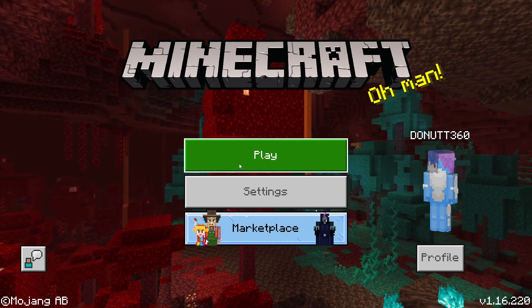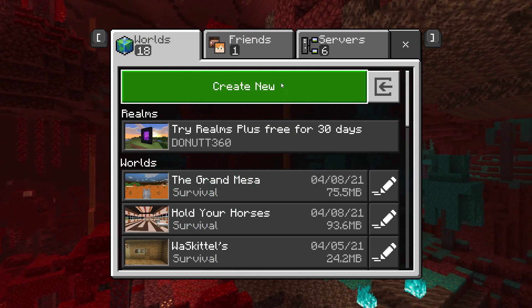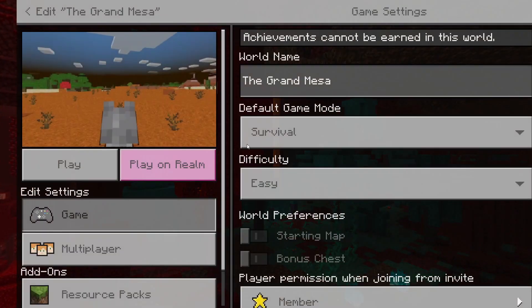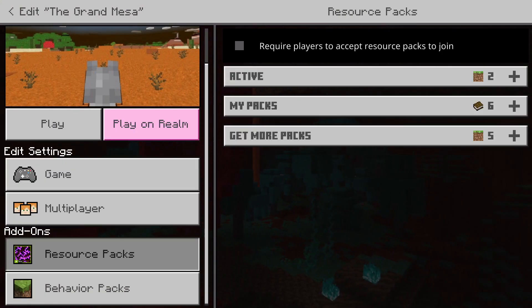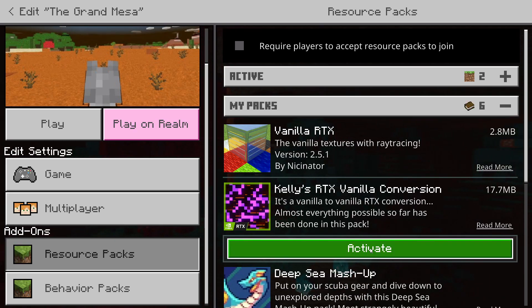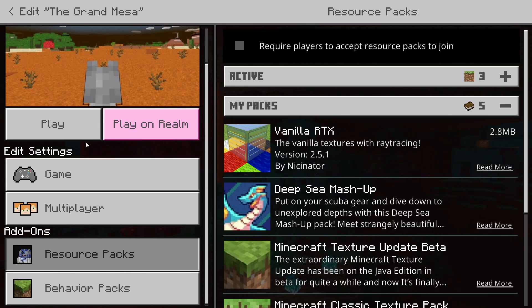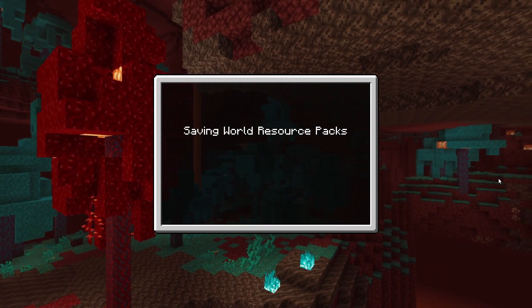So if we click on Play, what you'll do is on any of your existing worlds — or you could even create a new one — click on the Edit button, then click on Resource Packs, then go to My Packs, and select Kelly's RTX Vanilla Conversion and click Activate. This will activate it, and then you can go ahead and click Play.